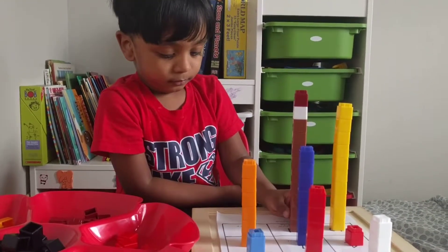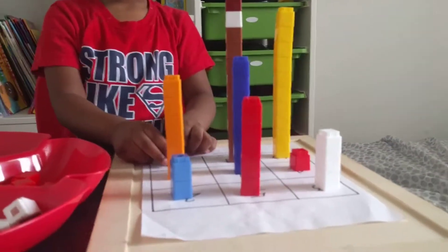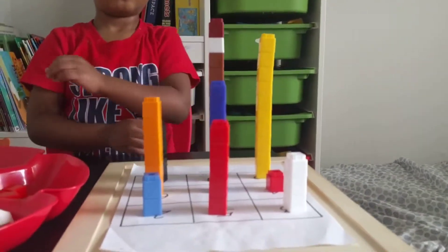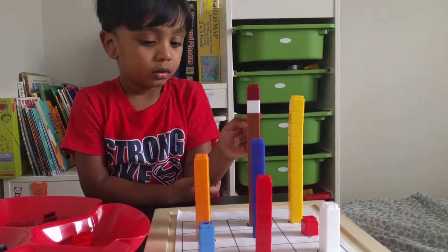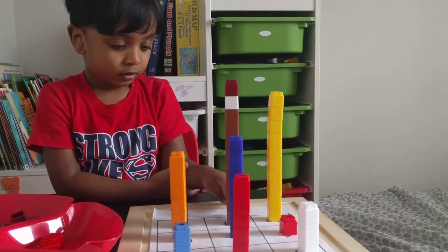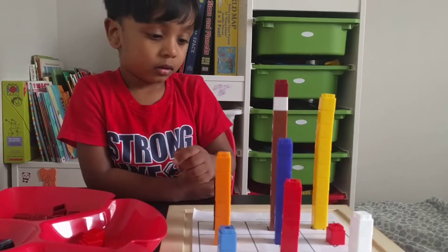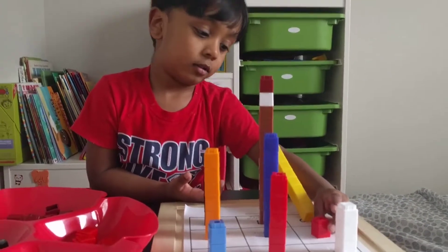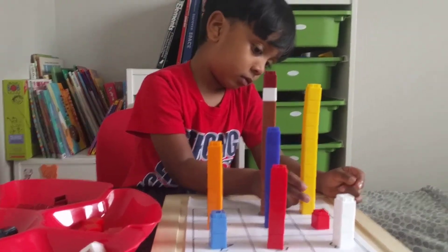Next one. Next one. Hold on. Okay. 1, 2, 3, 4. Which tower is the tallest? How many is it? 1, 2, 3, 4. Which tower is smallest? Shortest. To be the oldest. 3, 4, 5, 6, 7, 10. Just drop it from the top into inside.